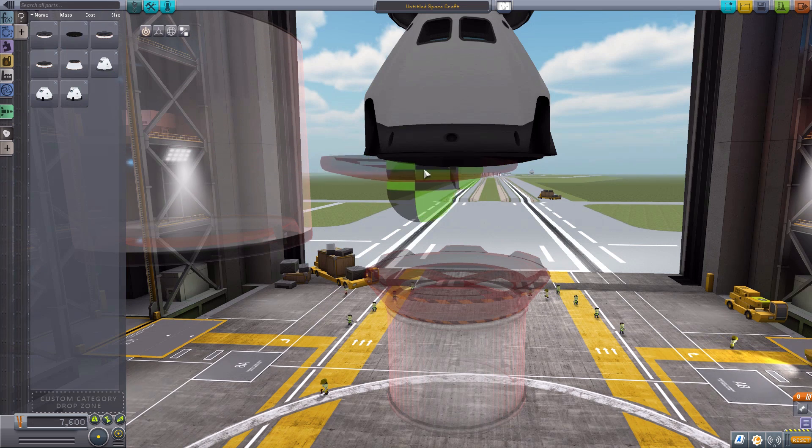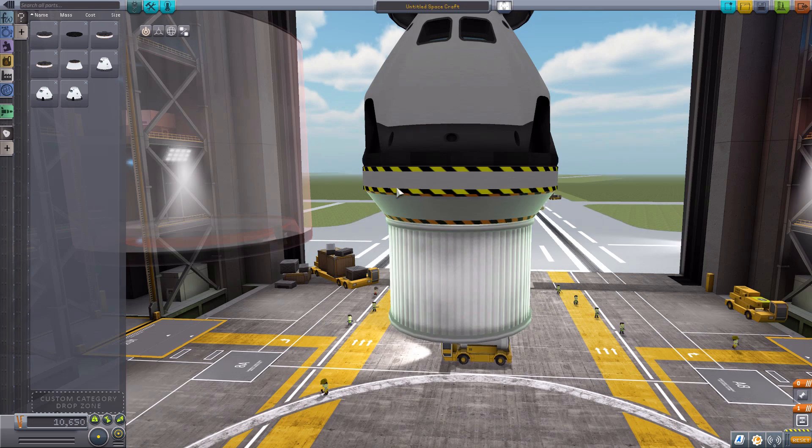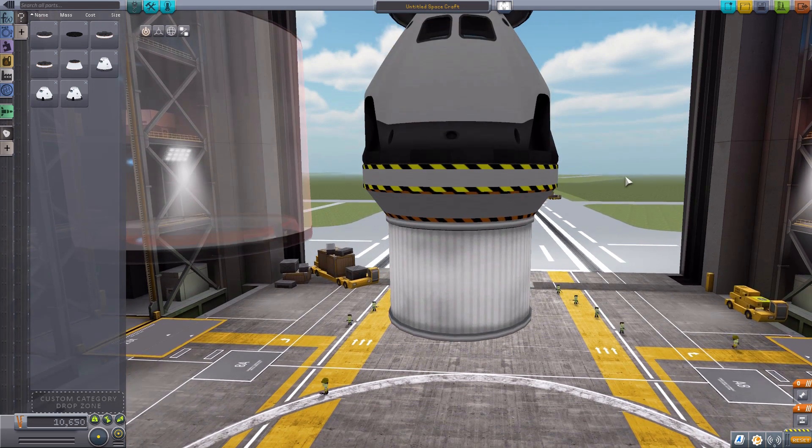I should also point out — if you do have the ablator on the bottom, it will of course get a custom fairing or shroud there. Again, more of a sort of industrial look to it, which I quite enjoy.